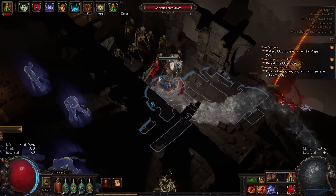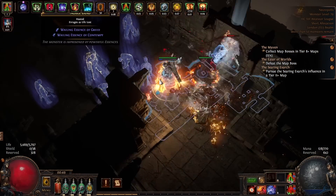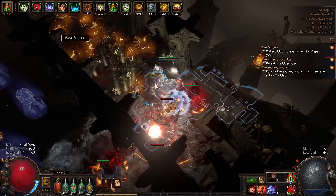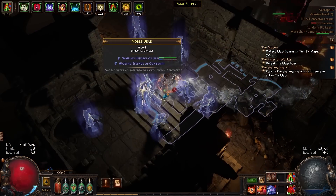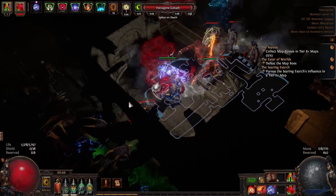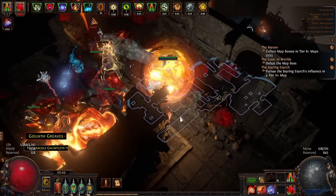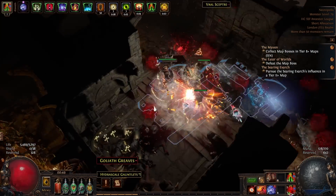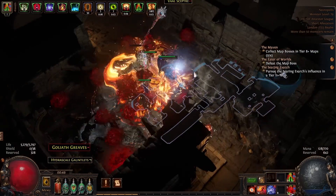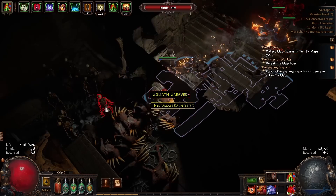Hello guys and welcome to another video. This one was going to be a build update for the Flamewood Ignite Chieftain, but that character has unfortunately made its way to standard league. I did rip last night in a tier 16 map, which is a bit unfortunate, but I was playing quite recklessly because I kind of reached the end of the build. I've had a lot of time to play around with the skill now and I've got some opinions.